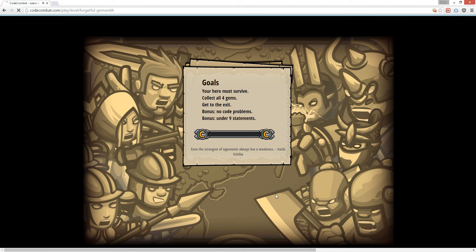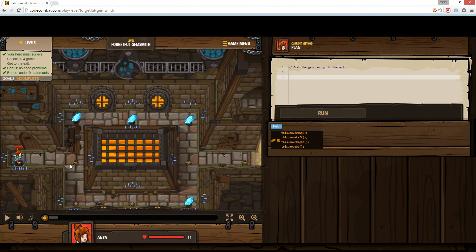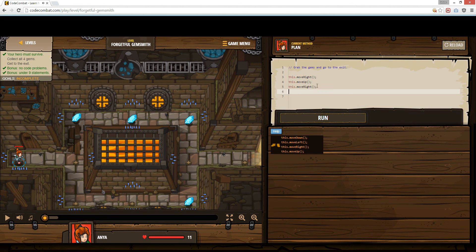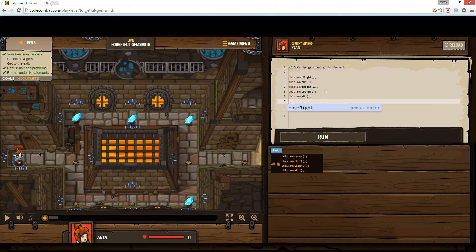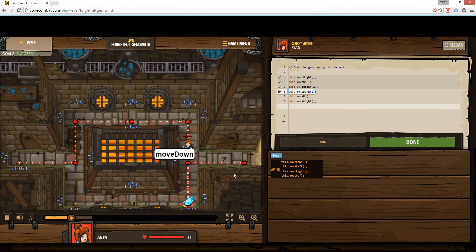This one's a hard one. Right, up, right, right, down, down, up, right. So: right, up, right, two rights, down, two downs, one up, right. Okay, that should be it. I won.